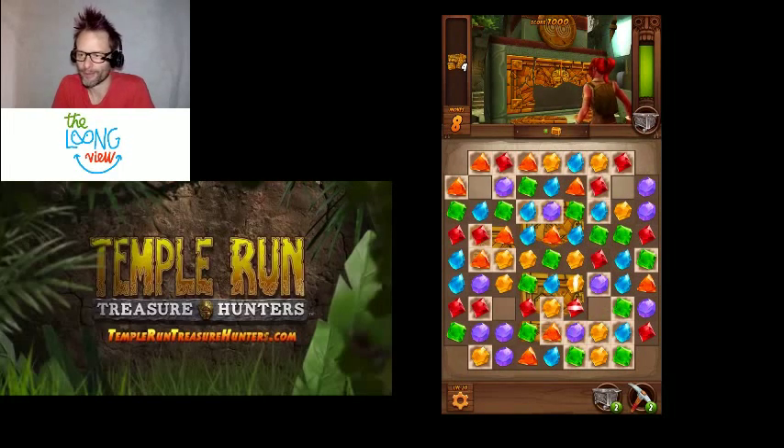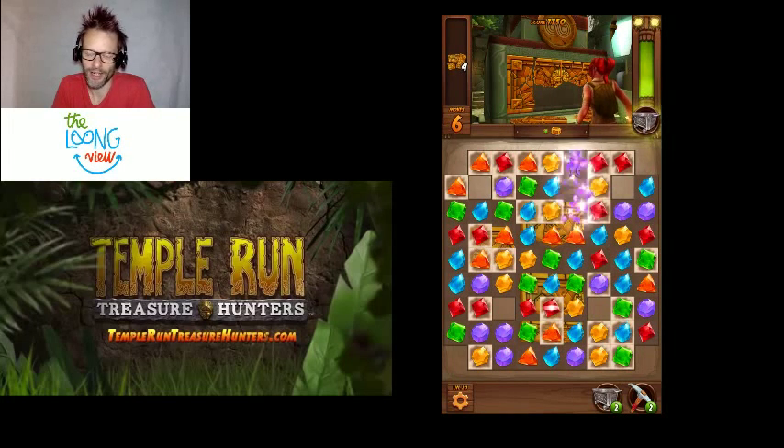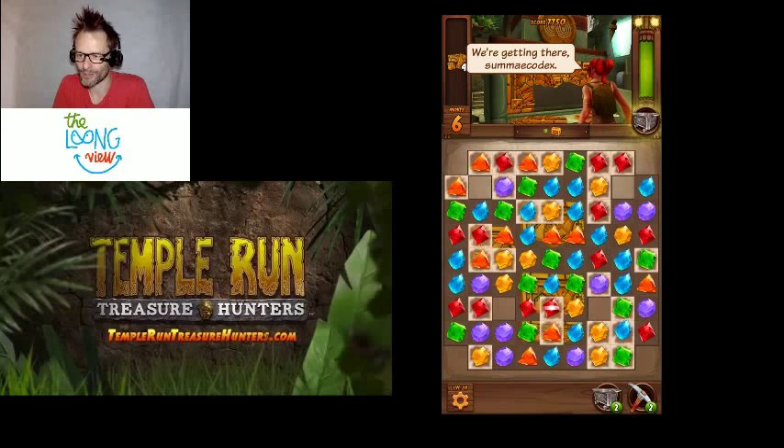I did a 4-match and now I've got that gem with the line through it — that does a special move, it destroys everything vertically. Similarly you can do horizontally, and there's dynamite and those kinds of power-up moves. So you can see there's a bit of a problem here. There are 4 blocked-off areas on the grid that I can't actually access, which are making things a bit harder.